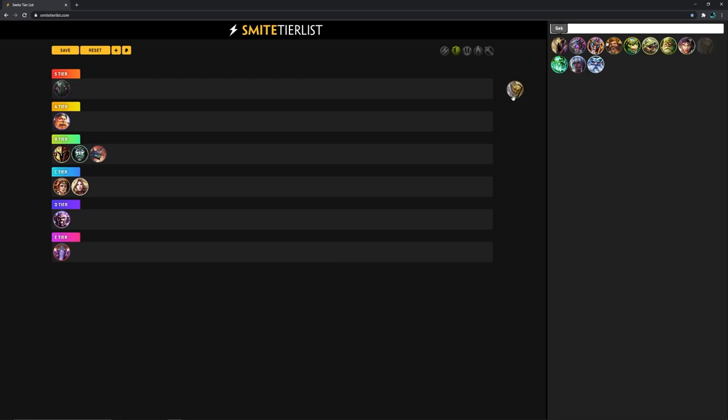Same thing with Geb. He's just not really good. The laning phase is really poor and he excels at late game. The ult is great for setting up teamfights and helping your team with peel, but if your backline isn't good, a shield isn't really going to help. Again, utility gods just aren't going to work out at low ELO.